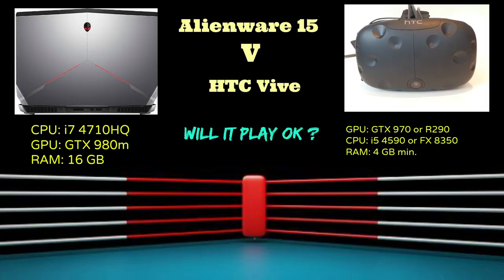HTC and Oculus both ask that the minimum GPU should be a GTX 970 or an R9 290 from AMD, and on the CPU side an i5-4590 or an FX-8350 with 4 gigs of RAM. I had lying around an Alienware 15 laptop with a Core i7-4710HQ CPU and a GTX 980M graphics card. This runs pretty similar to a GTX 780 desktop GPU, perhaps in between the 770 and the 780. Let's see how we get on.